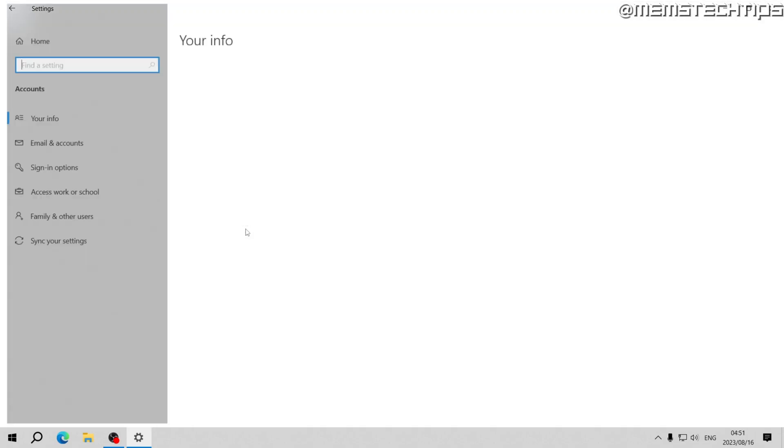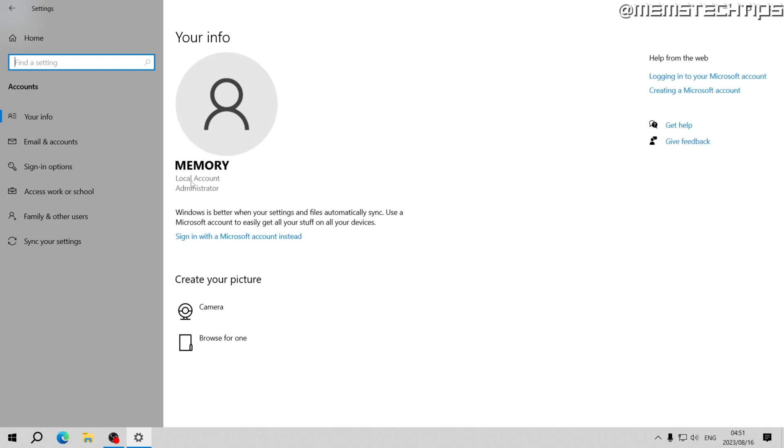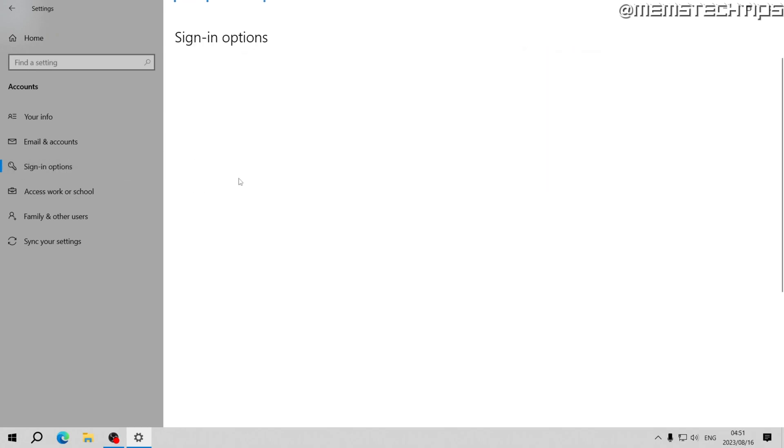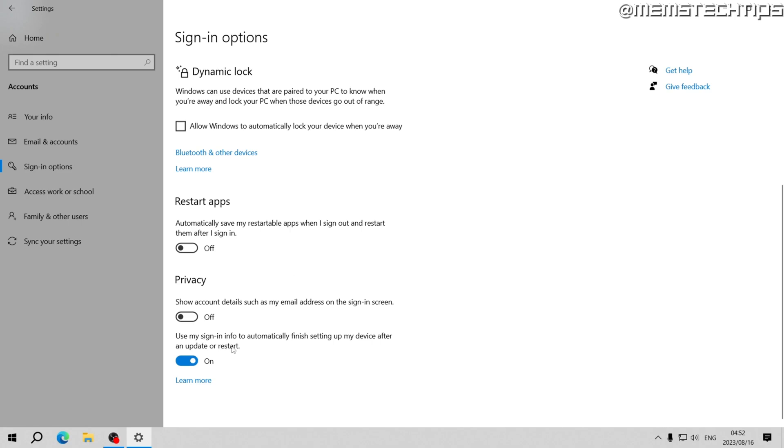Go back to Home, then go to Accounts. If you're currently signed in with a Microsoft account, I do recommend converting it to a local account instead. You'll see an option that says 'Sign in with a local account instead' — follow that to convert. Then go to Sign-in Options, scroll down, and make sure all of those sliders are turned off.